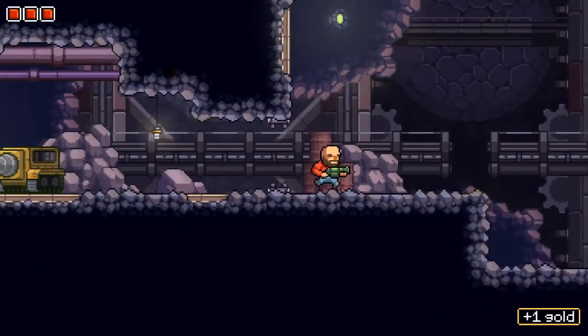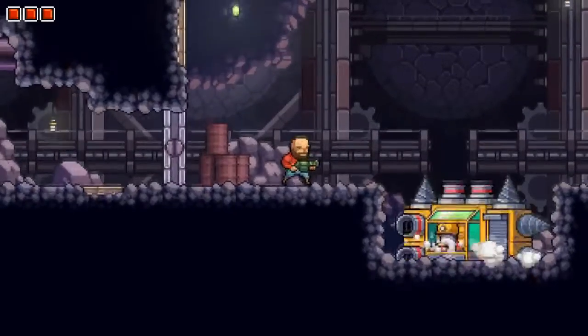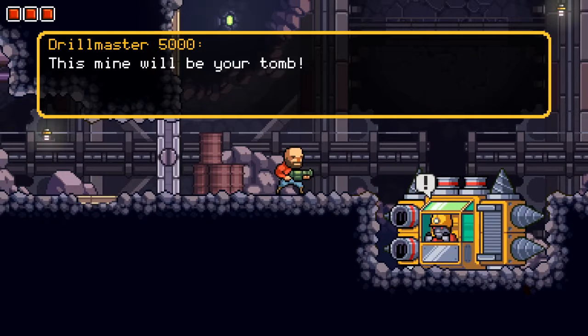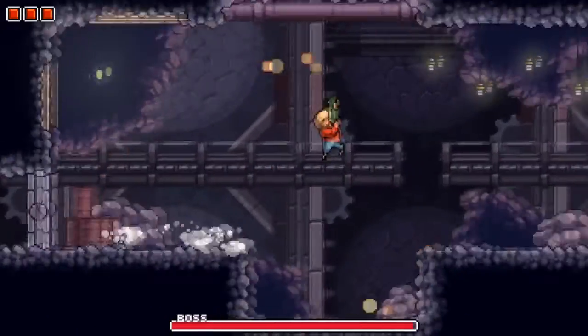That's something good to know. And here's our next boss — sweet. What kind of boss? A tank! Drill Master 5000: 'Looks like you crawled into the wrong tunnel this time, punk. This mine will be your tomb.' Okay, that's interesting. So we're going to have to do a little dodging action here.